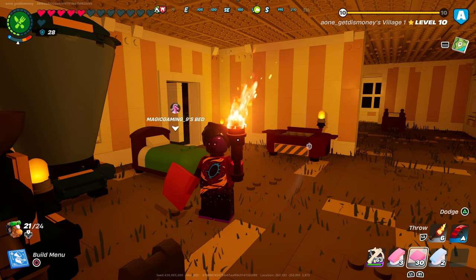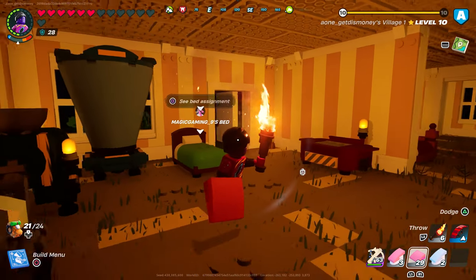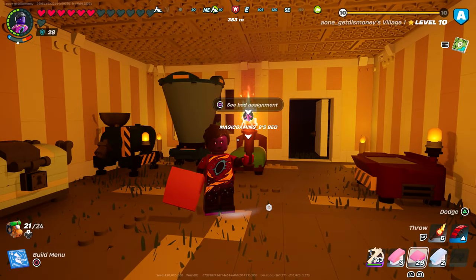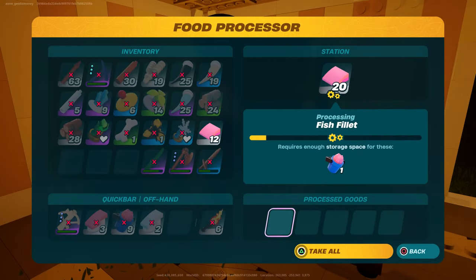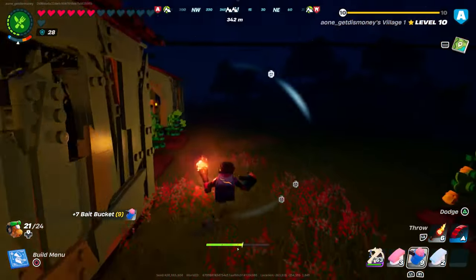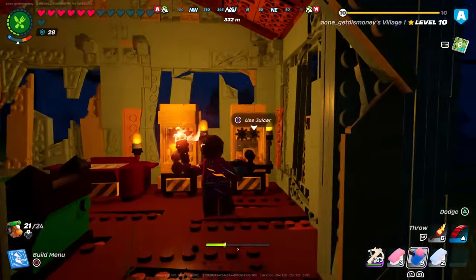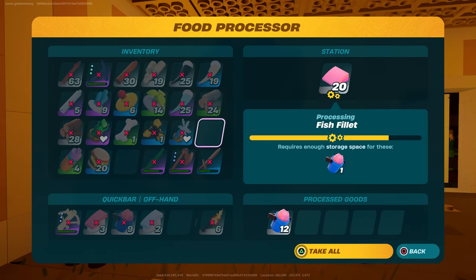First we'll eat the fish fillet and see how much health we get. We only got one heart from it, and three of the little green hunger bars filled up, so this hardly heals you at all. Instead of eating it, you may want to put it back into the food processor — that's how you get your bait buckets — and if you want to increase the rarity of your bait bucket, just go to the juicer. Fish fillet is not really good when it comes to healing.